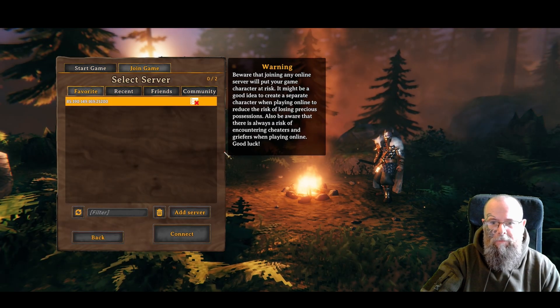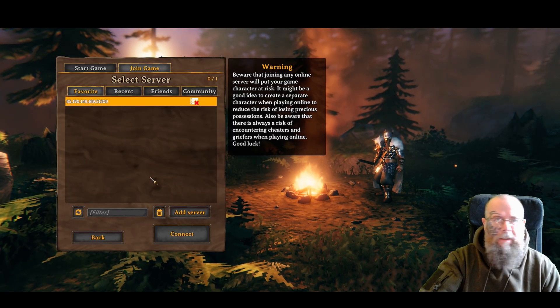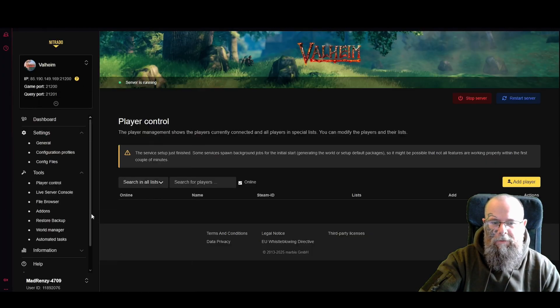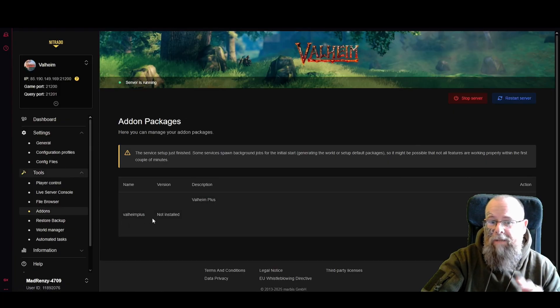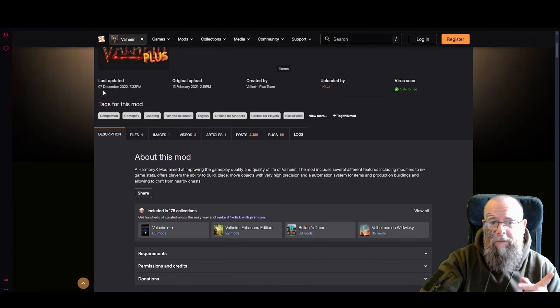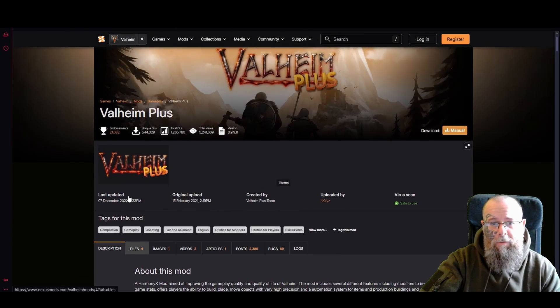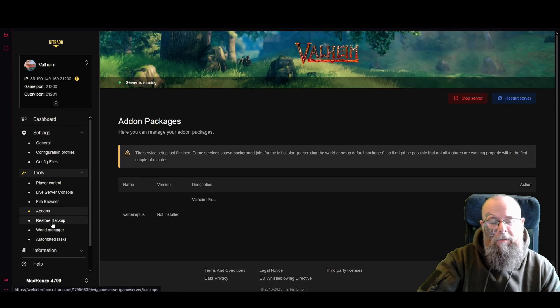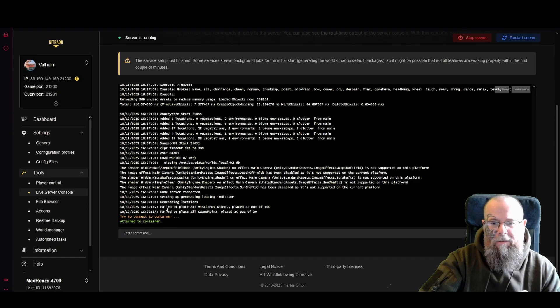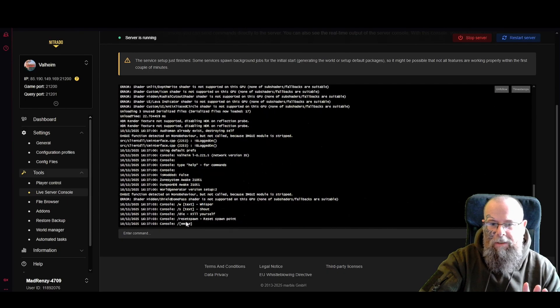One thing to note: if you're trying to use add-ons like Valheim Plus, be aware it hasn't been updated in over a year. You can go to the Valheim Plus area on Nitrado and you'll see the last update was over a year ago, so it may not work. There are alternatives you can use but I won't cover those in this video. The 'Live Server Console' will show you everything that's happening — if there are any issues it will tell you there.